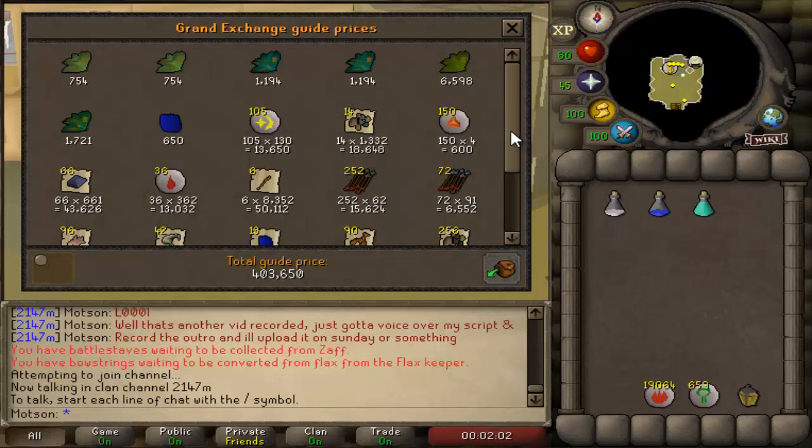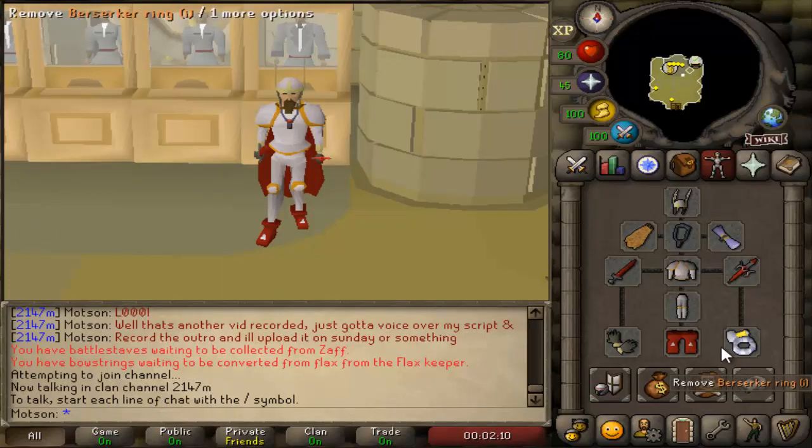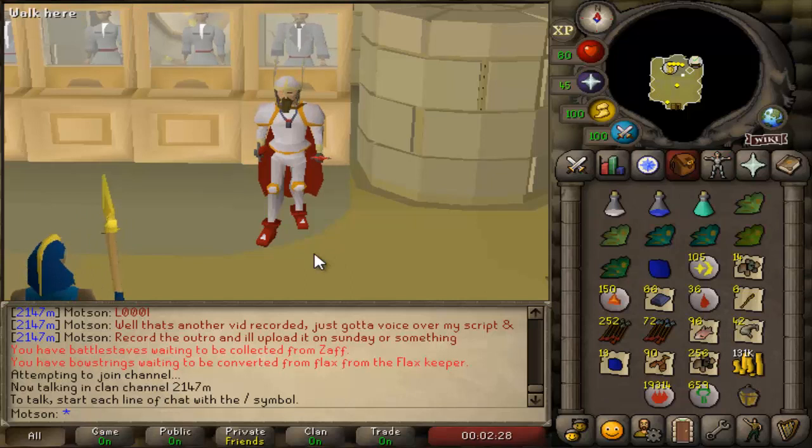Just finished the hour and as you can see I managed to make 403k — this is the loot. 131k cash, and a lot of the drops are from raw cash drops, with more money coming from alching the drops as well. It's not all entirely profit because I need to work out how much I used on the prayer pots and the super attack and strength pots, so let's go work that out now and then we'll work out the real profit that I made.